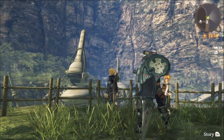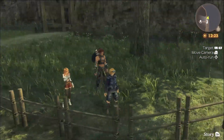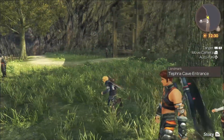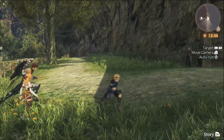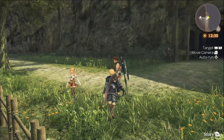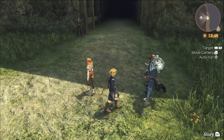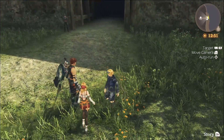Hey everybody, Scarlet Link here, welcome back to another episode of Xenoblade Chronicles Definitive Edition. In the last episode, we did a lot more side questing around Colony 9, and we pretty much got everything I wanted to take care of. As we made it up here in front of Teffra Cave, Fjord gave us some transport cases for the ether cylinders, and she's coming along with us on our little quest.